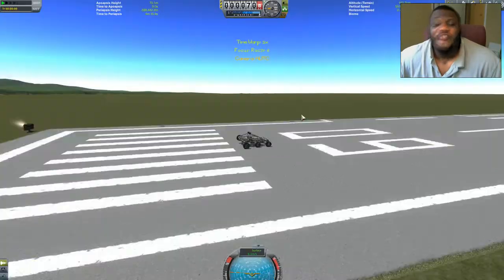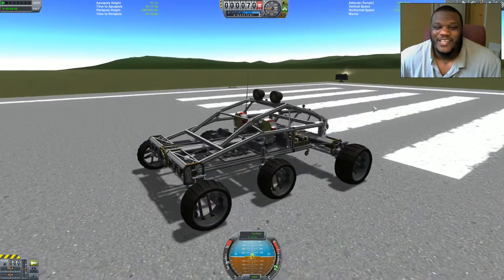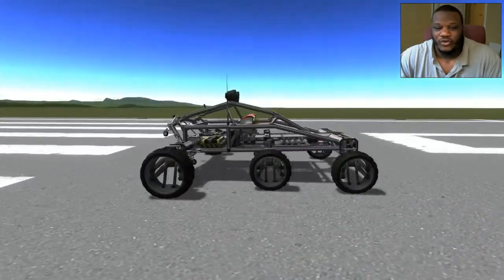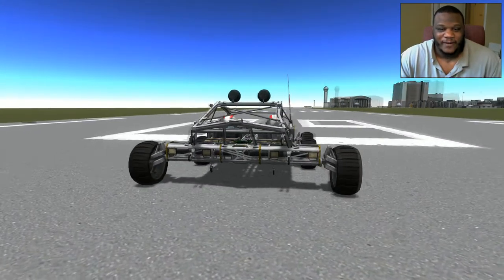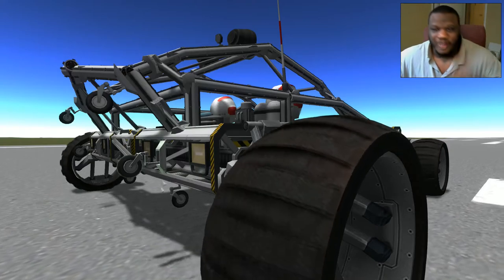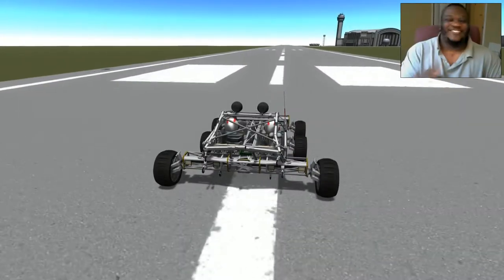Improving upon my previous design, you see here we have a giant version of the Ariel Atom — which has turned out to be something like a Mad Max version of a rover. I actually really like this design. It takes into account the fact that it has a lot of torque, because in the back here I have these extra wheels in case it flips up — it can actually bounce itself back down. There's the torque I was telling you about.